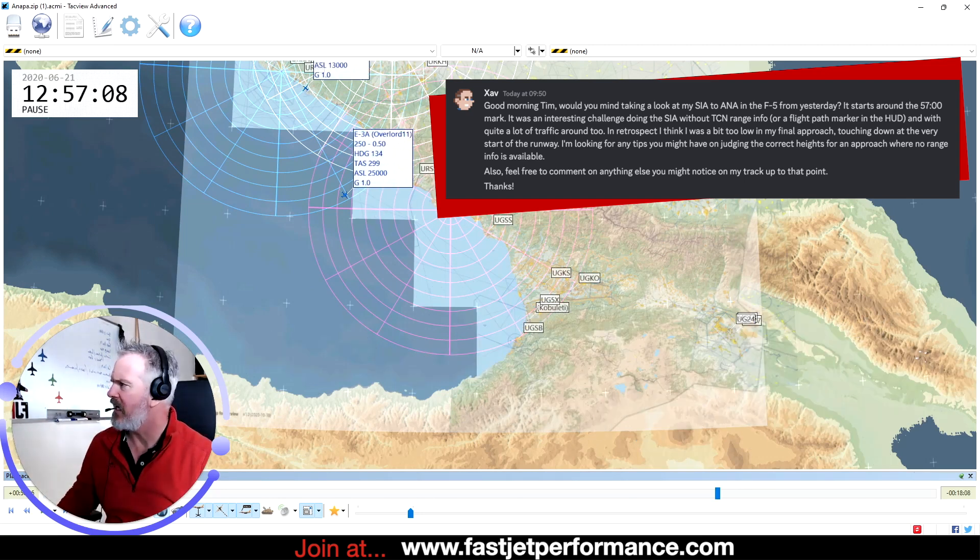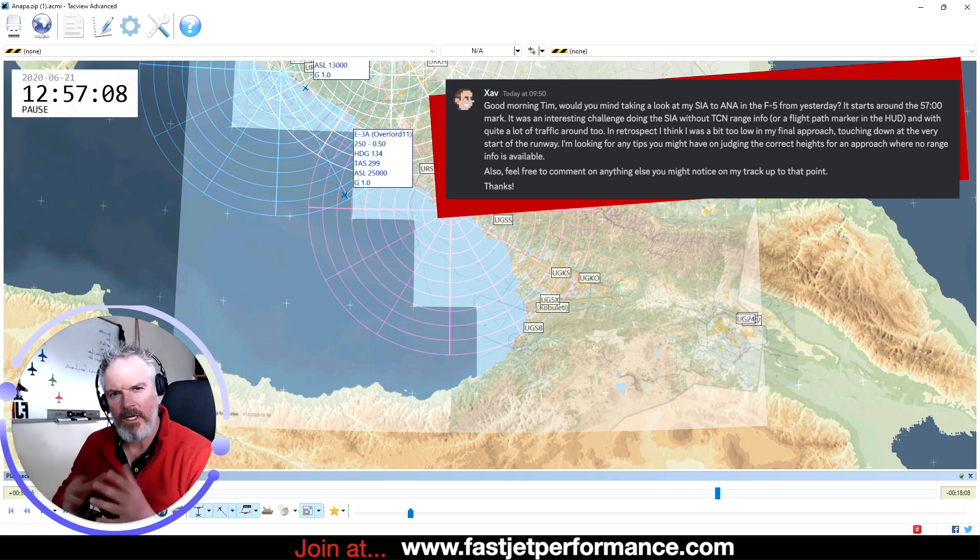Interesting challenge doing the straightened approach without a TACAN range info or a flight path marker in the HUD - I think you mean like a waypoint marker or something in the HUD. That's fine because you've got all the velocity vector course, and you've got quite a lot of traffic around too.